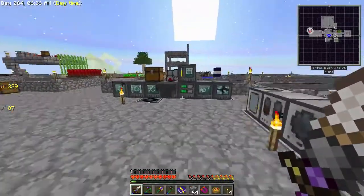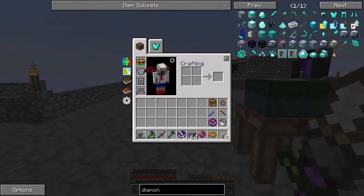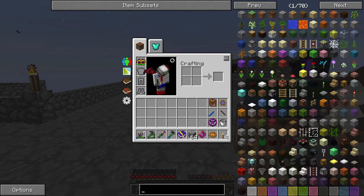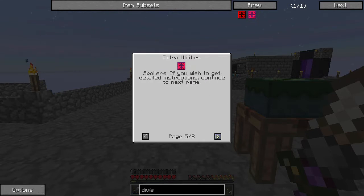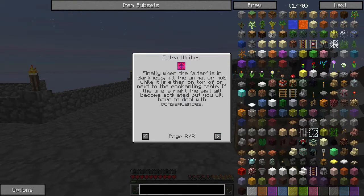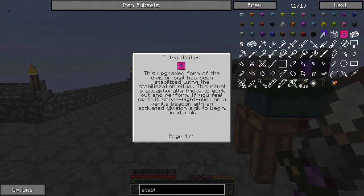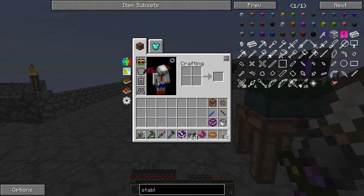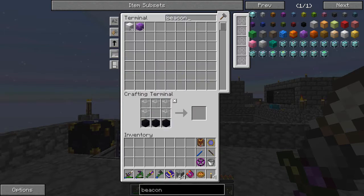We could also do the Mobius Stable Unstable ingots — those are a little easier to get, but it requires a pretty big ritual: the Division Sigil. You need to sneak right-click on a vanilla beacon with an activated Division Sigil to begin the Pseudo Inversion Sigil ritual. Do we have any beacons? Can we make one? No, we don't have any Nether Stars.